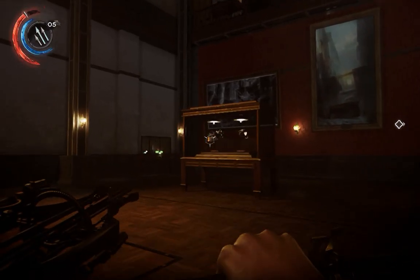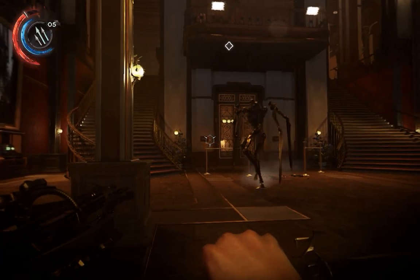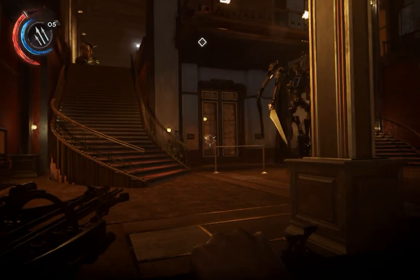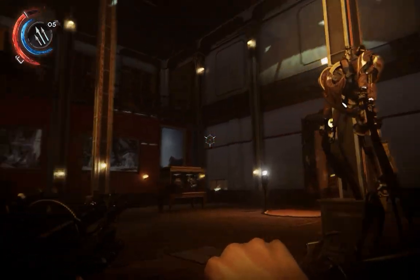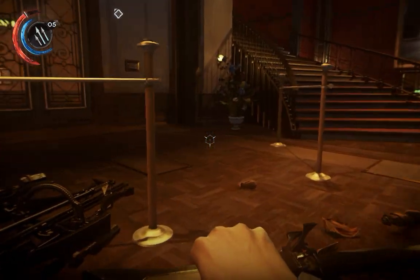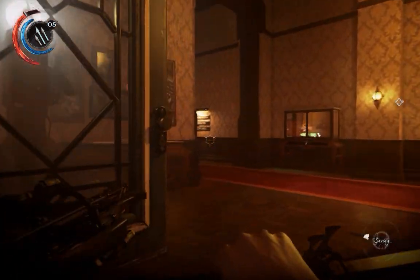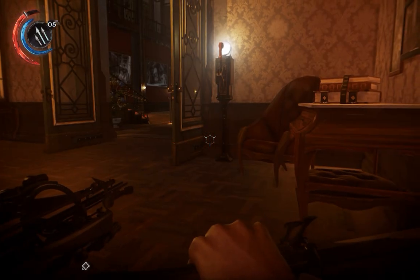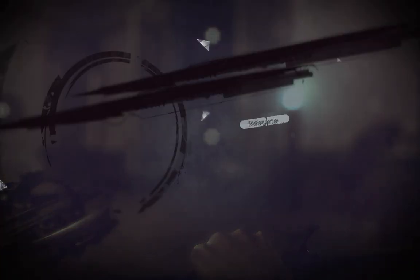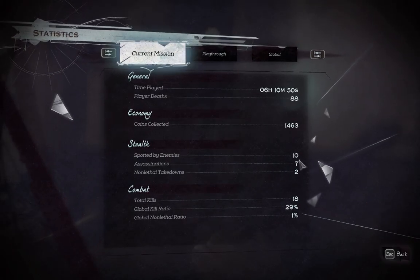Something you can do is make a bunch of noise and lead it away from wherever it's standing. This is a technique you can use if you just want to get it out of the way so you can move past where it was. If you don't care about killing the Clockwork Soldier but just need to move past it, that's a technique you can use — and as you can see, I'm still at 10 detections.